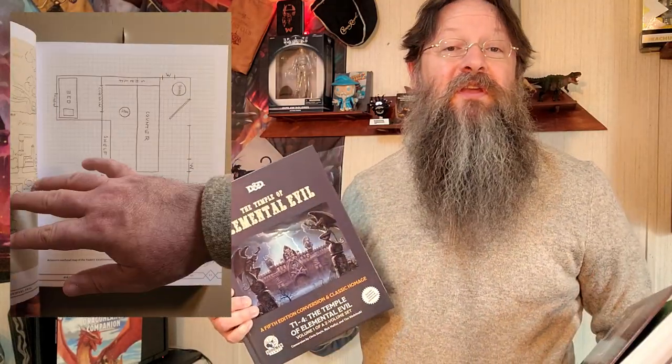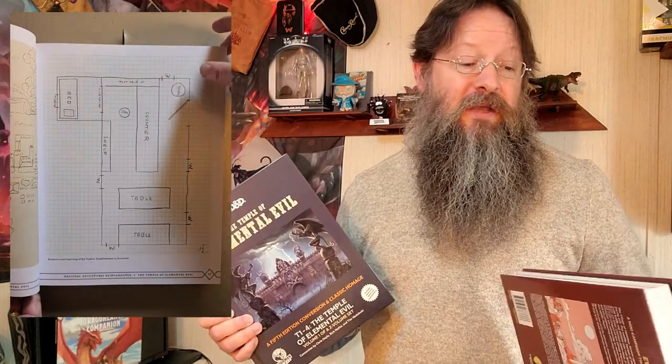It doesn't jump directly into the adventure, but instead the first 45 pages provides a bit of history, including original drawings and maps, and the original pitch for the Temple of Elemental Evil. It also explains how the editing process took place, even delving into how they addressed errors, inconsistencies, and typos in the original version of the module.